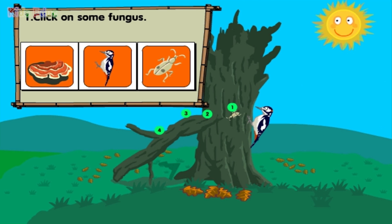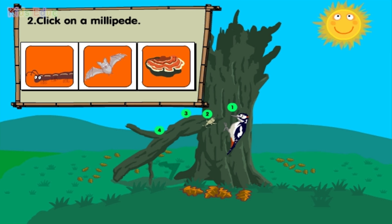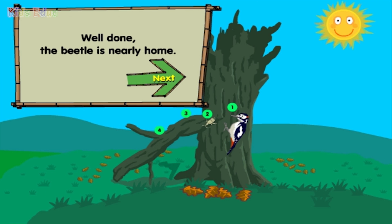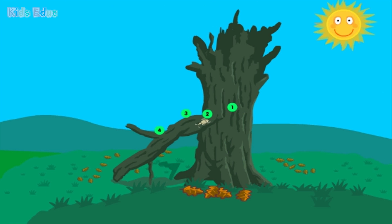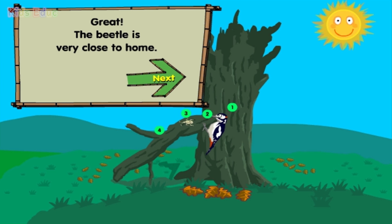Click on some fungus. Well done — the beetle is on its way home. Click on a millipede. Well done — the beetle is nearly home. Click on some dead leaves. Great — the beetle is very close to home.